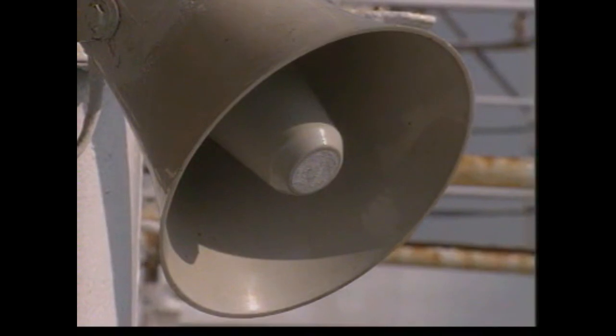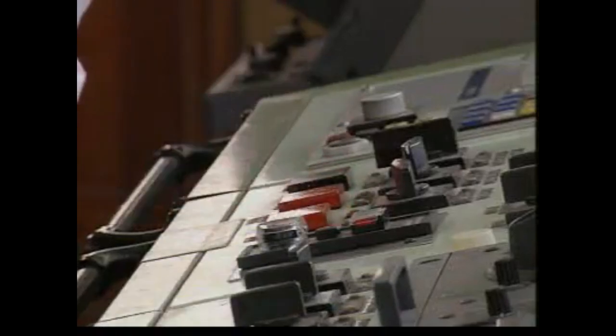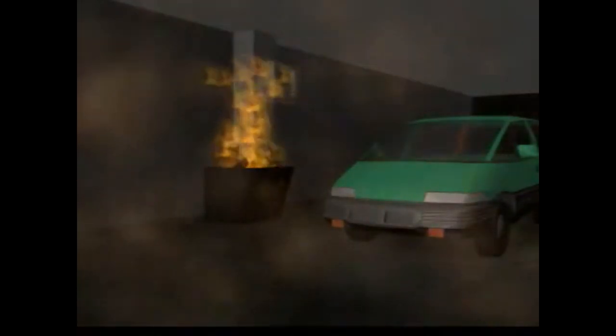A fire has broken out in the stores area of the ship. Two crew members who sounded the alarm tackle the fire with one of the hose reels. Where possible, and if the area is clear of personnel, the master stops the vent fans and closes the fire dampers by remote control. Not only does this prevent air feeding the fire, but also hinders the fire spreading through the trunking.